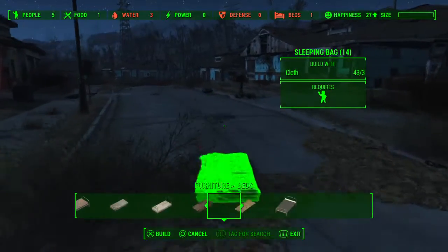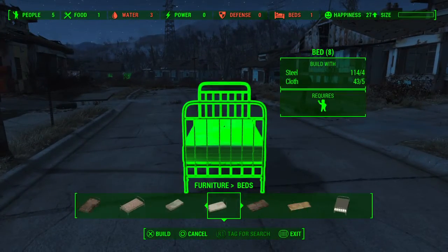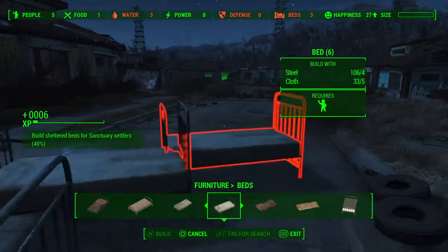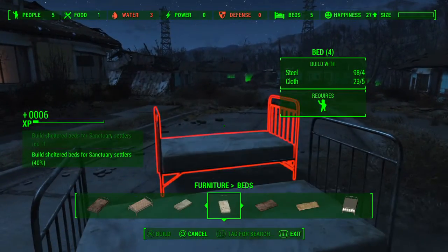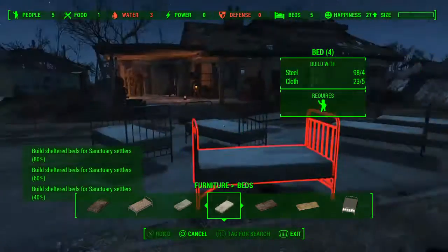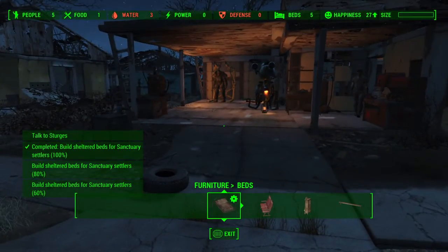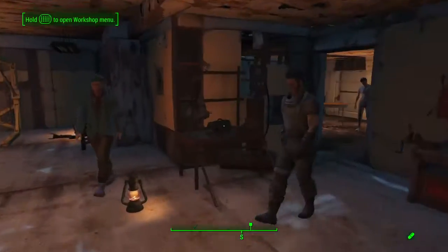So, beds. You can just place some beds. We've got five settlers so we need five beds. I already have one bed in there, so that saves me one. That's simple. And then you can talk to Sturgis again.